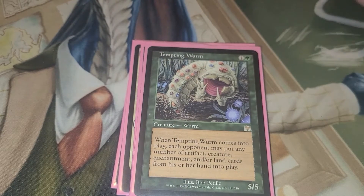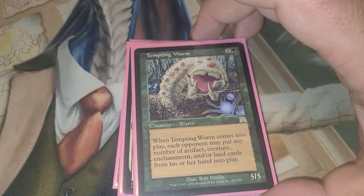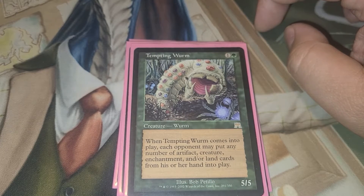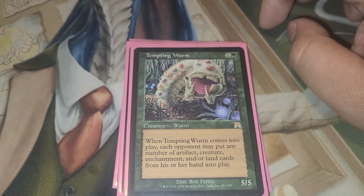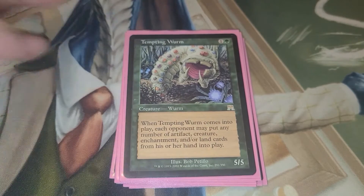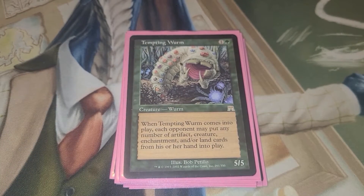Tempting Worm — probably the funniest card in the deck. It's a two-drop 5/5. When it comes into play, each opponent may put any number of artifacts, creatures, enchantments, or lands from his or her hand into play. So it's amazing. People see this and sometimes they want to just dump everything, but then there are times they're too scared because they don't know if anyone else has a board wipe.